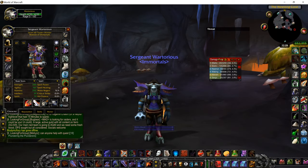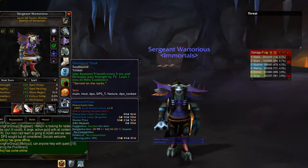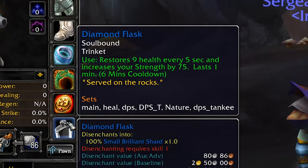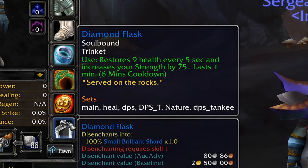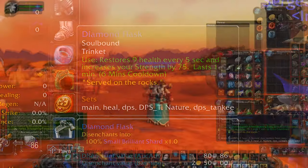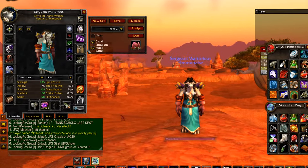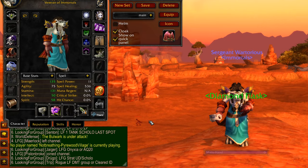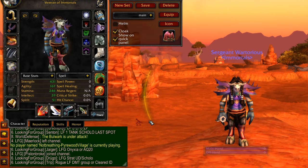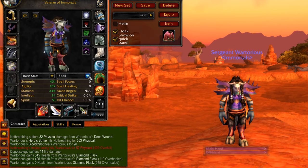A while ago I was talking about the Diamond Flask. As you can see, the Diamond Flask restores 9 health every 5 seconds and increases your strength by 75, and this effect lasts one minute. Its healing ability can actually be increased from 9 health per second to basically anything you want, depending on how much healing you have.